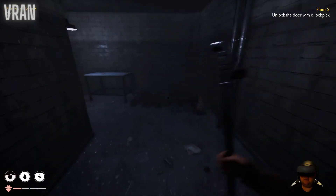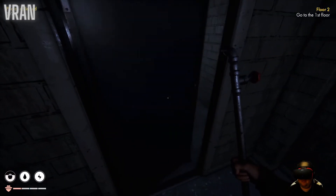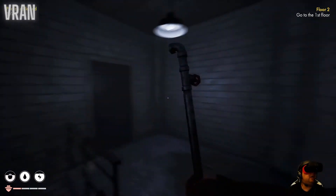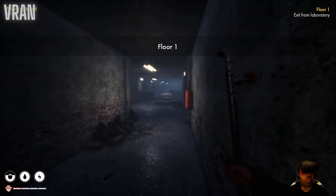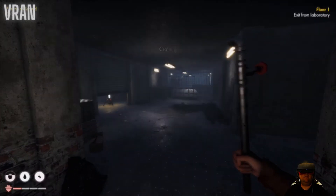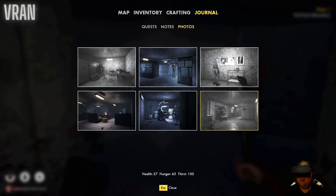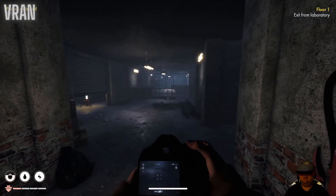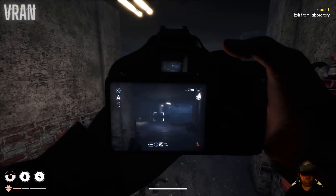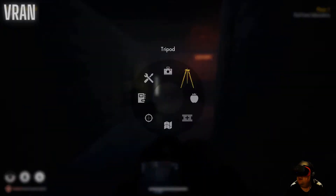We checked this area here - oh yeah, that's the exit. Do we need to use the lockpick to unlock the door? We are breaking ground here, covering floor one. We have two more photos to take, we're good. There's a trailer that should be here but it's not here. New photos unlocked - we're doing great!